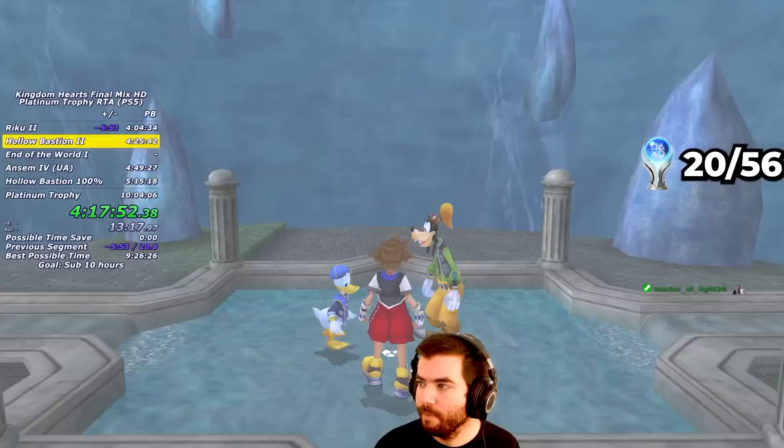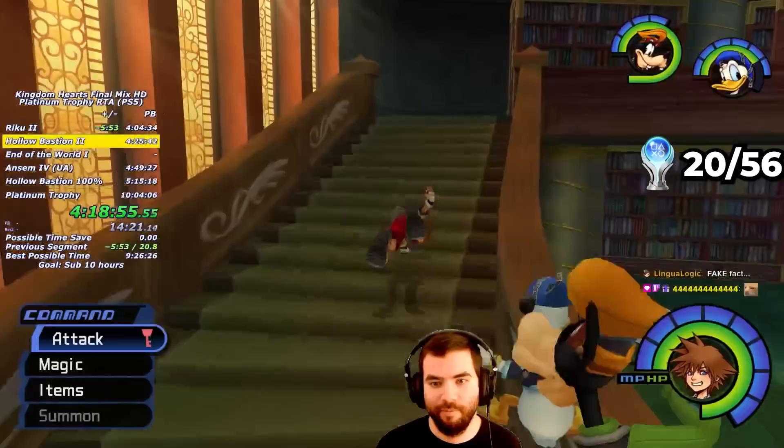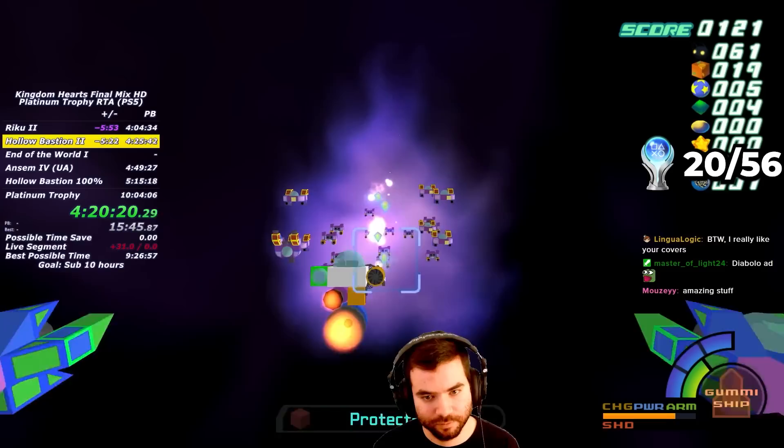Before going to End of the World, I go to the Rising Falls and get the White Trinity, completely ignoring the Thundaga G chest as it's useless to me. I go to the library and talk to Aerith three times to get four Ansem Reports and the Curaga spell. After that, I make my way up the stairs, watch an unskippable cutscene, and talk to Behemoth for the Divine Rose Keyblade. This Keyblade is godlike — don't forget it.